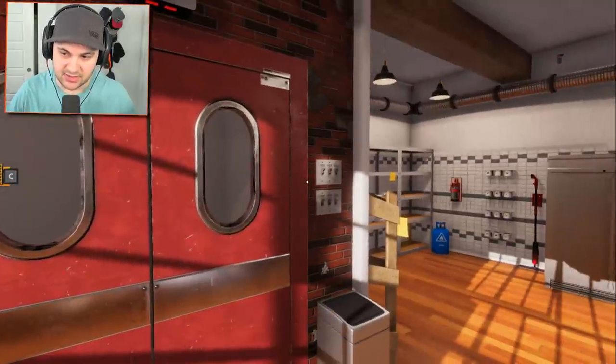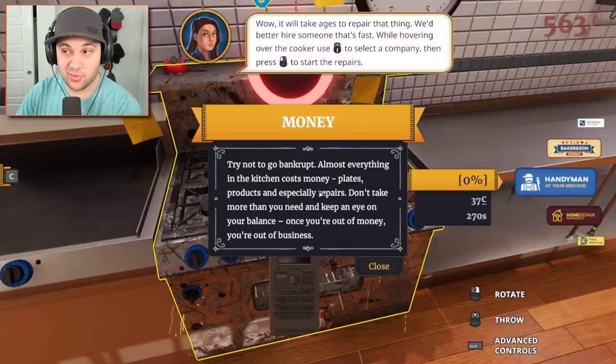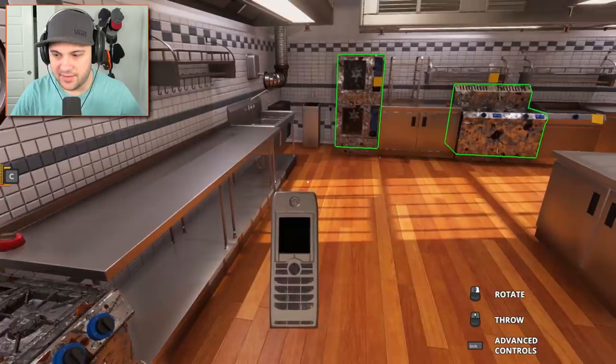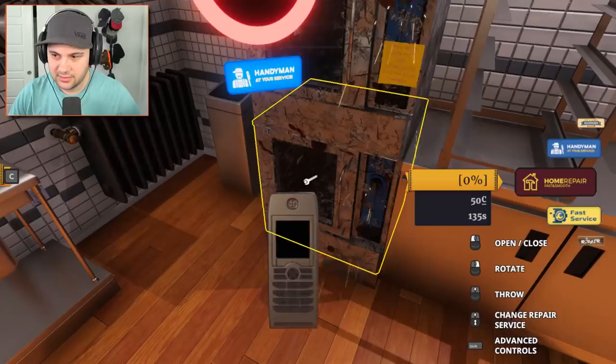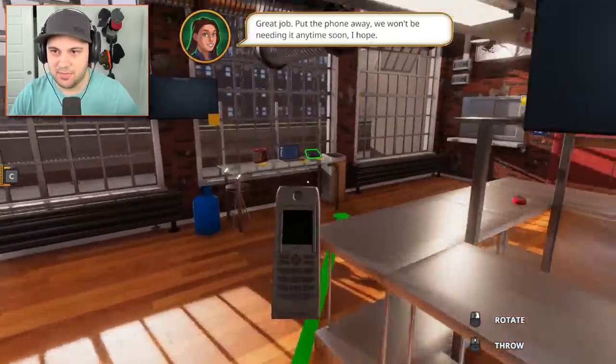So this is basically a prison cell. 'Money - try not to go bankrupt.' I mean, that's a pretty good general rule of thumb. One down, four to go. We still need to fix the other ovens. Home repair - fast and smooth. Let's do it. There you go, we got everything fixed. Great job. Put the phone away, we won't be needing it anytime soon.